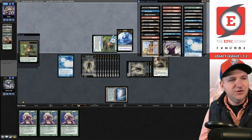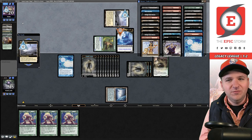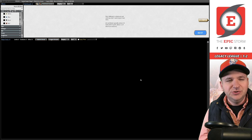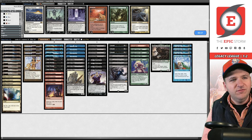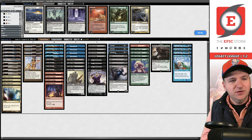They find Lotus Petal and a mana source for Saga + Thespian's Stage — we're dead. So close. Game two: we probably want Chain of Vapor. I question how good Grief actually is in this matchup, but it can always hit Surgical. I don't think Ichorid is great here either. Ashen Rider Dread Return is good in the matchup — maybe board out Hogaak and the Ichorids.